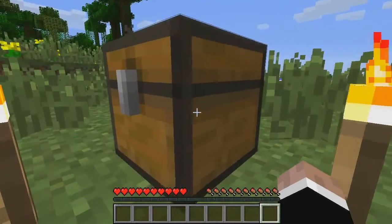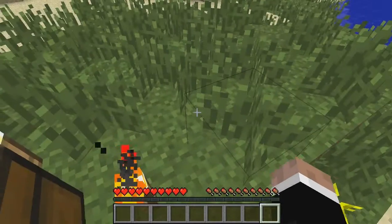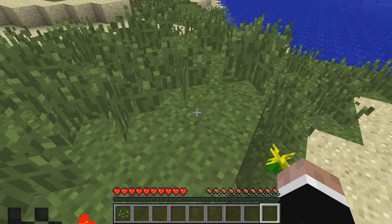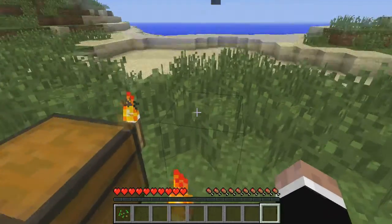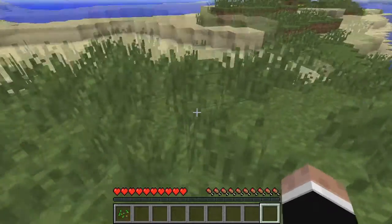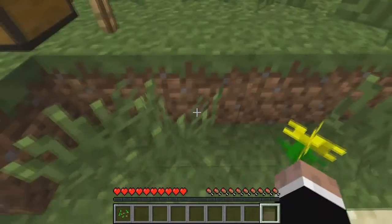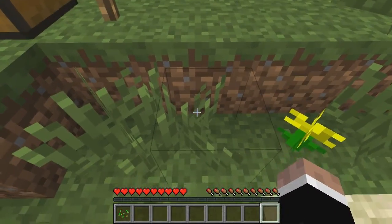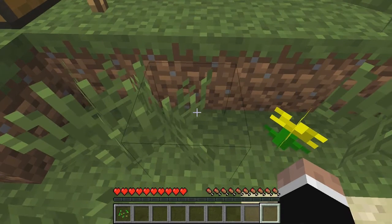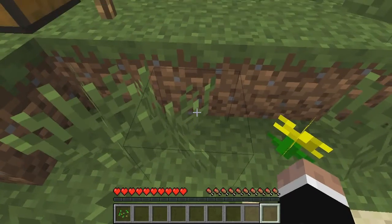To get started — to interact with items, you just left-click to punch or do something. And right-click would be to interact with something. I'm right-clicking on this grass block here. Everything in Minecraft is based on a one by one by one meter block, so you can see this grass block here — you can see the black outline. That is the block.